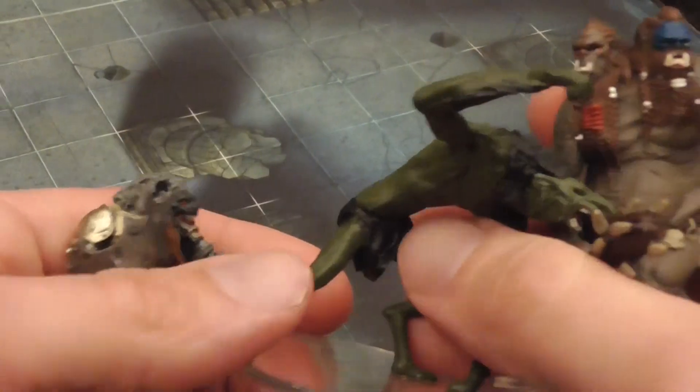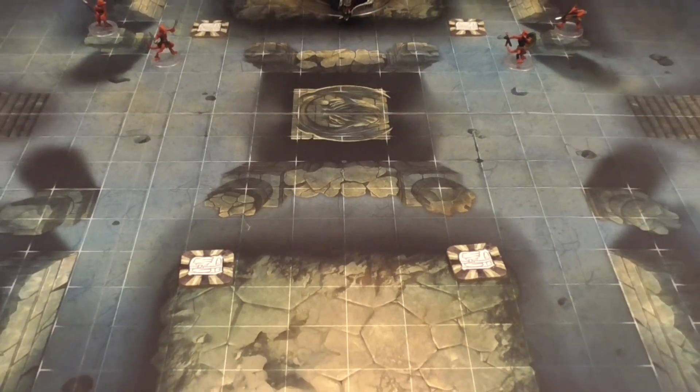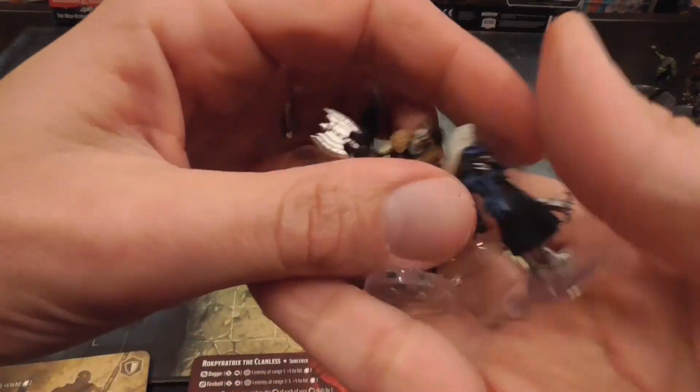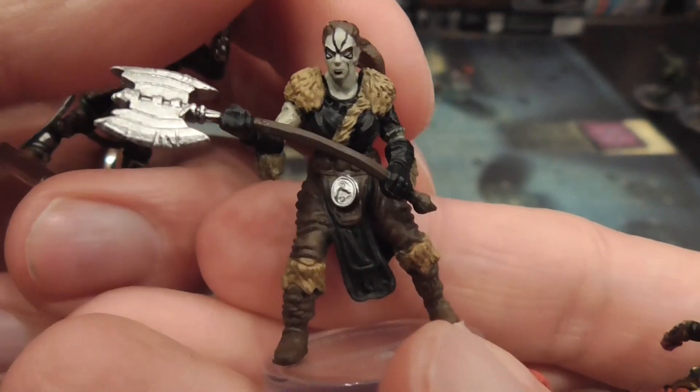Each player will have a party of characters, and then there will also be some nasty non-playing characters — big monsters on the board controlled by the game system. There is a single board that is double-sided, so you get two main arenas, and then other terrain features that are variable and change the tactical situation a little bit. Since miniatures and paint are very important for many of you, let me show you some of the other ones also.